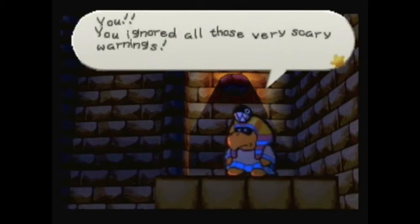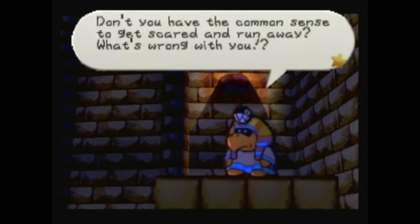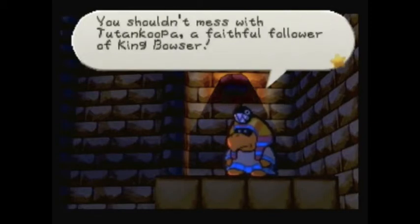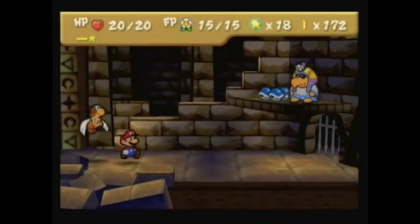They do it a lot in Paper Mario 2 though. Anyway, 'You ignored all those very scary warnings. Don't you have the common sense to get scared and run away? What's wrong with you? You shouldn't mess with Tutankoopa, a faithful follower of King Bowser!' Oops — 'You shall regret this!' Not a very good pharaoh, buddy.